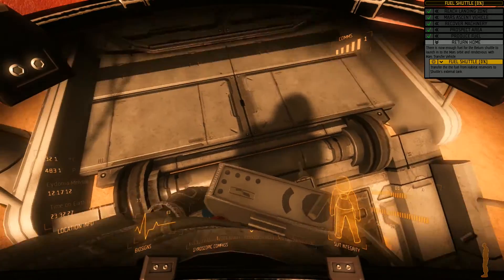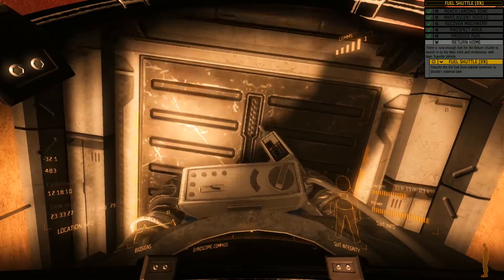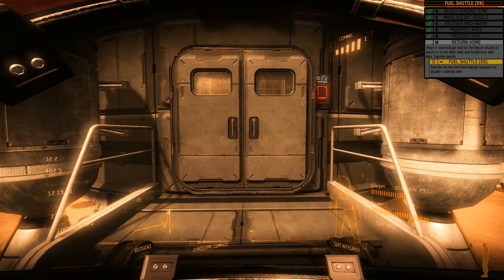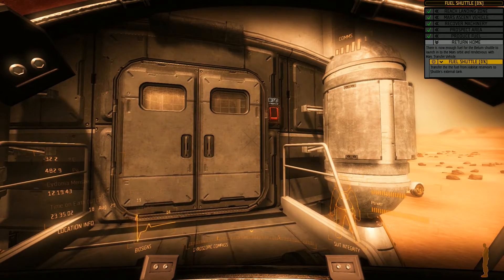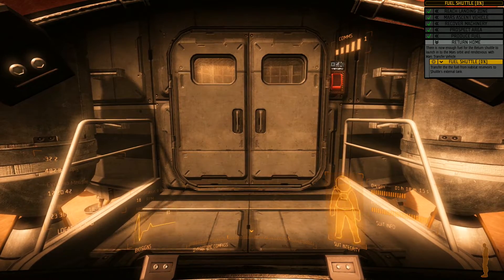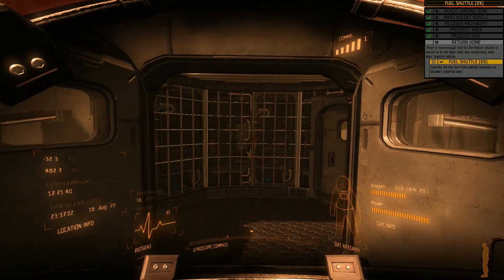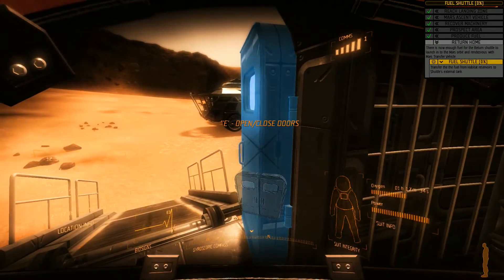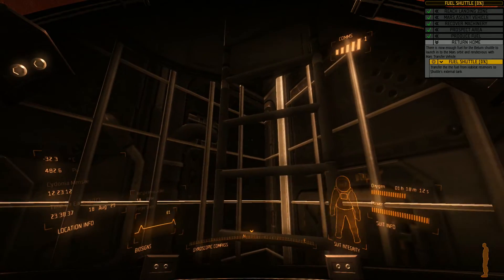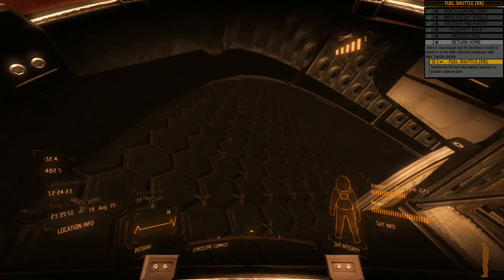Come on, let me up - it's not letting me up the ramp. That'll be really silly if I have to go the other way around and then come back through the habitation module. There we go - it was basically not letting me in because it wanted me to stay back far enough to be able to open the door. Now we begin this wonderful process.